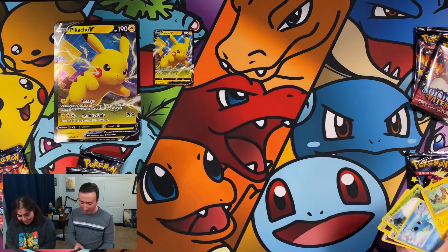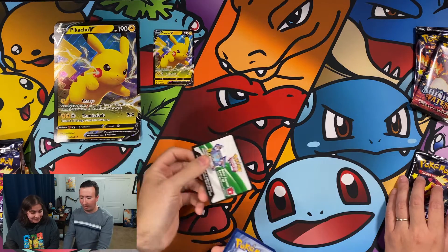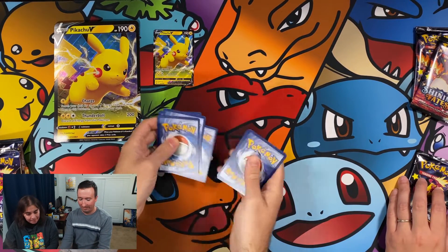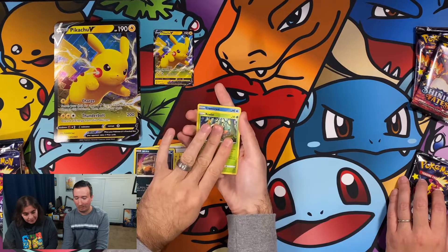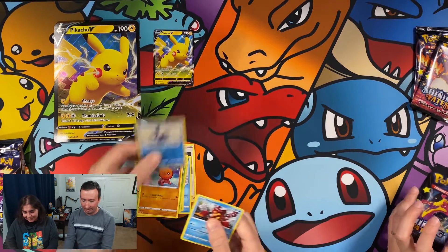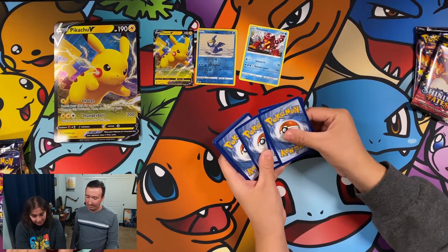Let's go ahead and open up mine. How many Boss's Orders are we going to get today, Maria? Probably two — one per person. It's not Shining Fates without a Boss's Orders. I think they're all white and green packs. Energy, Ball Guy, Cramorant, Thwackey, Cacnea, Shinx, Nickit, Rowlet, Trapinch, reverse holo Cramorant, and a Volcanion.